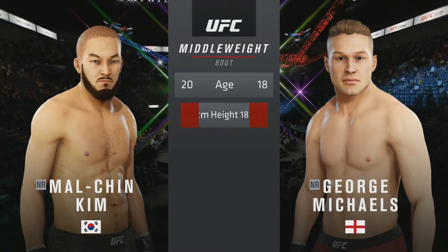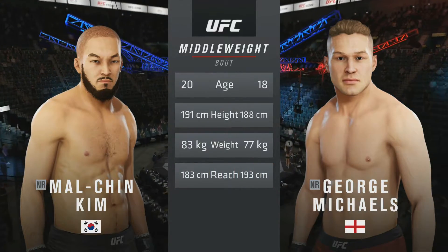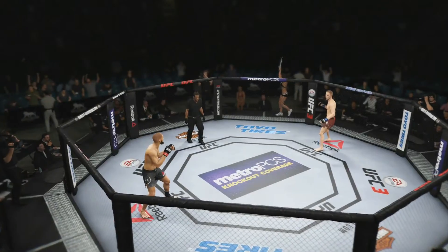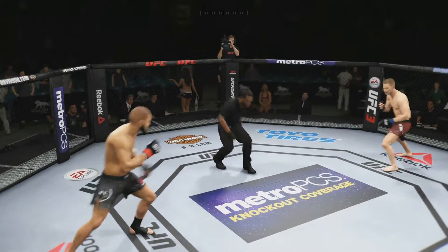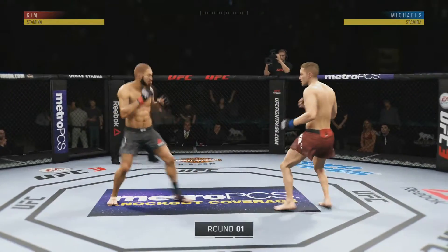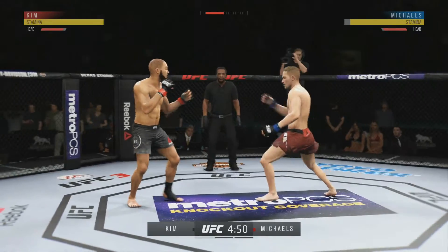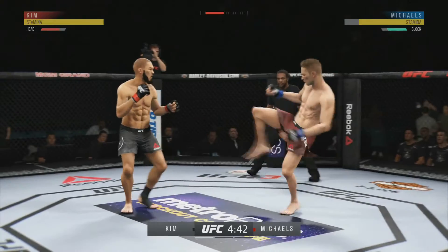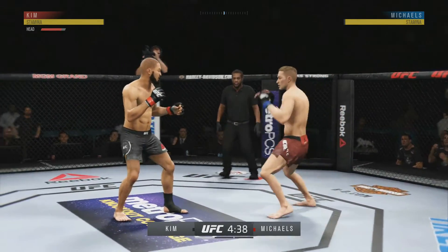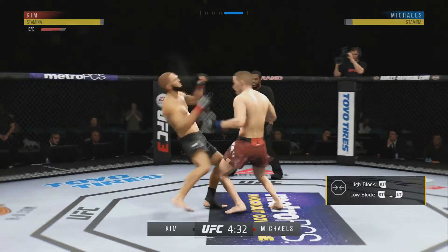We get a fight today with Mao Chin Kim. He's 20 years of age, a little bit taller than George, got less reach, and he weighs a lot more. He's got decent striking and decent wrestling, but that is okay. We've got some nice kicking, some nice moves. We're going to be using them, just looking to utilize that range — the same as we did in the last episode. Just looking to use these high kicks, not looking to rush anything, just looking to fight smart.